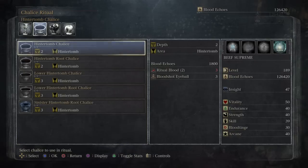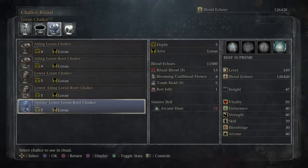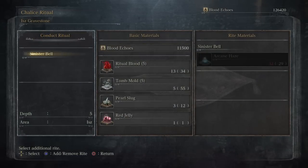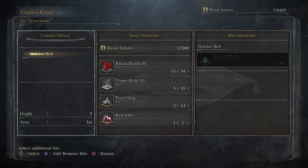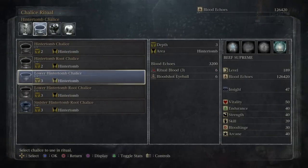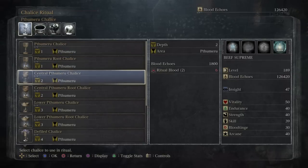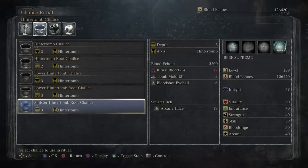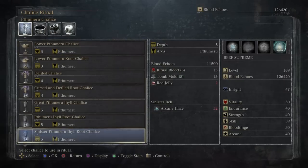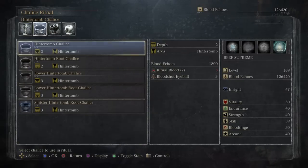Additionally, you might notice that at the bottom of each of these, you'll see a Sinister Chalice. These blue Sinister Chalices are the PvP chalices, and the Conduct Ritual extra bonus called Sinister Bell is basically a separate modified version of the difficulty boosters that allows PvP with Bell Maidens inside these dungeons. There is one per tier of different chalice, and they are marked as the blue chalices.